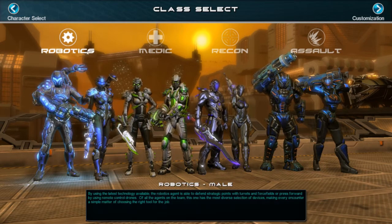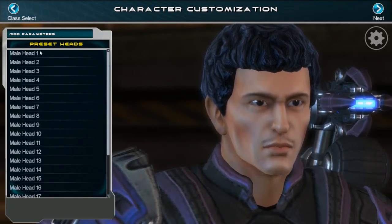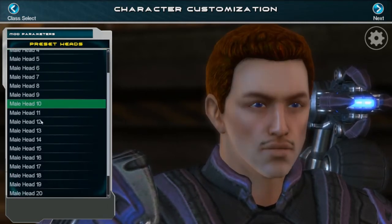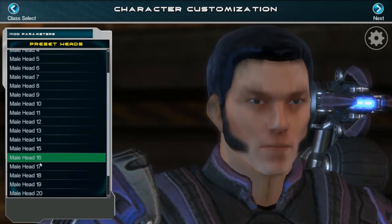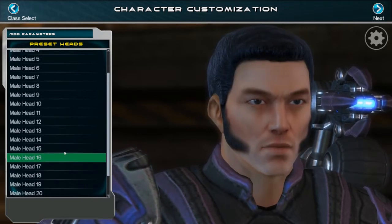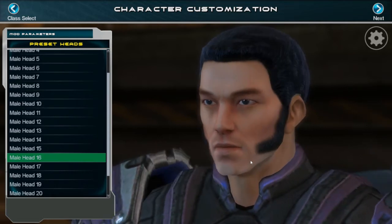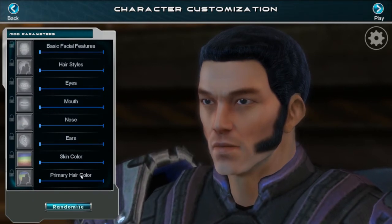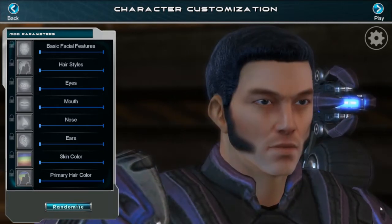Let's take a look at what the game has to offer and create our Robotics character. We immediately start off with some randomly generated preset heads. They all look kind of semi-goofy. But going through them — is that Semi-Asian Elvis? Nice! We're going to go with Semi-Asian Elvis. You can tweak the features a little bit more, but there's really not a lot to do when you have a character as perfect as Semi-Asian Elvis.